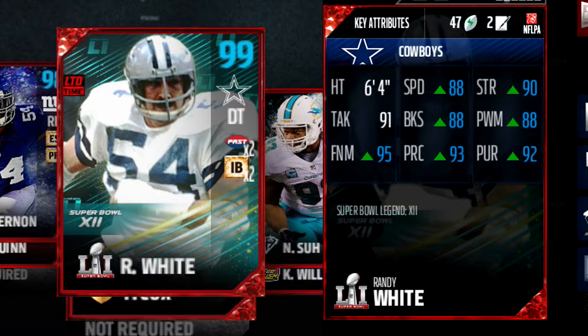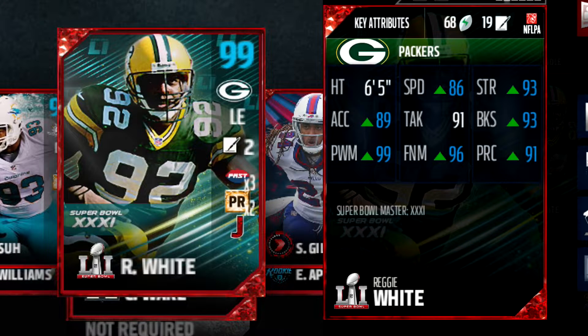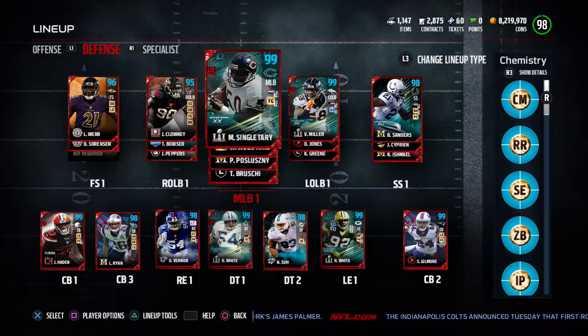Defensive tackle number one, Randy White — 99 overall — has 88 speed, 90 strength, 88 block shed and power move, 95 finesse move, 93 play recognition, and 92 pursuit. Hold up — 88 speed at defensive tackle! Are you kidding me? This guy has some blazing speed for a defensive tackle. And last but not least, 99 Reggie White has 86 speed, 93 strength, 89 acceleration, 93 block shed, 99 power move, 96 finesse move, and a 91 play recognition.